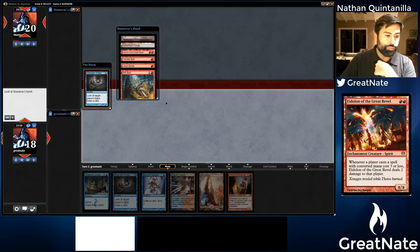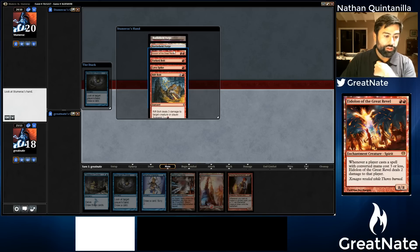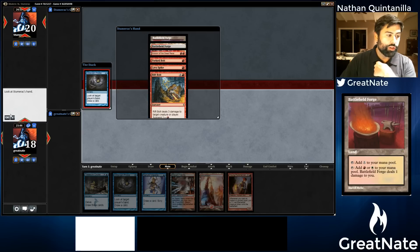It looks like we're playing Burn here. We're going to be taking a little bit of damage, unfortunately, to get our business online. We know he has an Eidolon, so maybe we'll get lucky with our Serum Visions and be able to put a Spell Snare on top. He's got Battlefield Forge, another one, Eidolon, Forked Bolt — it's important to know that he has that because we're going to have him on Pyromancer. Lava Spike and Rift Bolt.